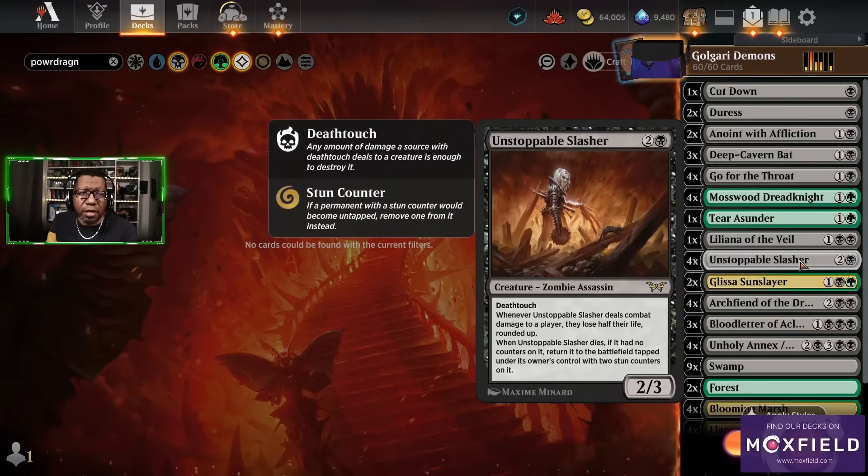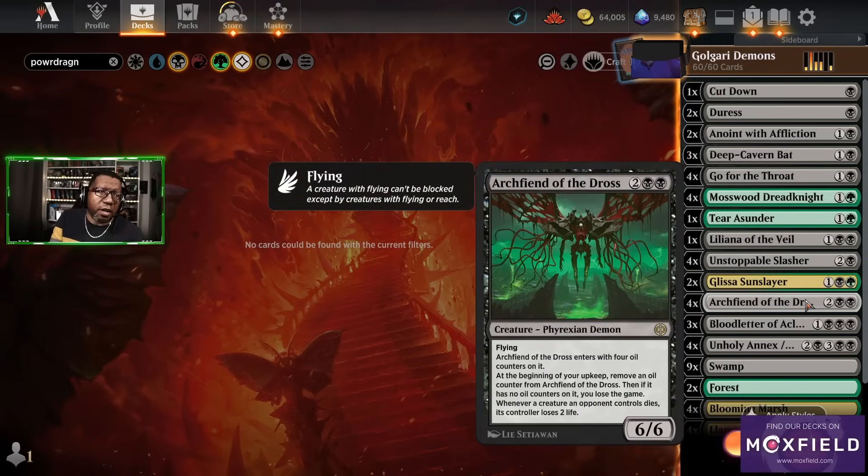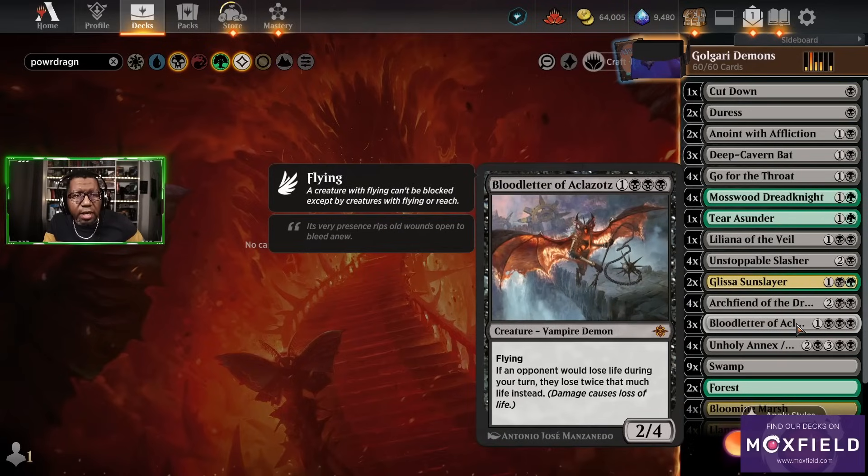Then we have some Unstoppable Slasher — this is the other new card that's really starting to show up in a lot of places. Some Glissa, no surprise there. Archfiend of the Dross — this works because we do have a way to kill other creatures and cause the opponent to lose some life. We also have stuff that cares about Demons, and Blood Letter of Aklazad: if your opponent's going to lose life, they lose more life, which is awesome.